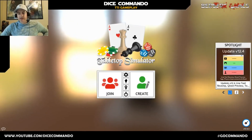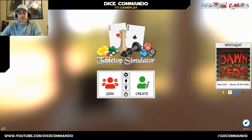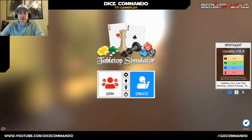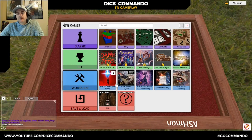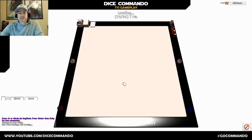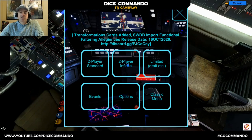Here we are on Tabletop Simulator. I'll go ahead and mute the background music. Let's go to a single player game so we can try it out a bit. Go to Create, then Single Player. In our workshop, because you're subscribed, it automatically pops up. So let's go check it out together — this is the first time I'm opening this. You'll see Transformation Cards added and SWDB Import Functional, which is huge. I think what we still want to do is go to two-player infinite to make sure that your transformation cards work.